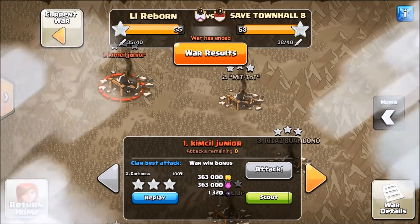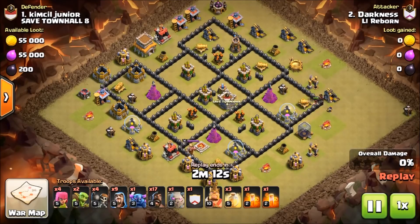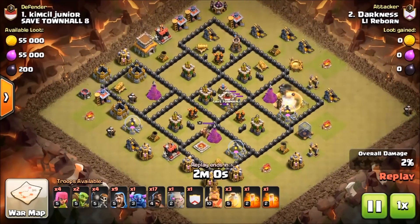We're going to get started right here with Darkness's attack. Like I said, GoHo wipe — look at the troop comp. He's got back-end hogs and it looks like he's trying to pull the CC. This is an old school move here — try to get that CC pull, drag it out, see what it is.